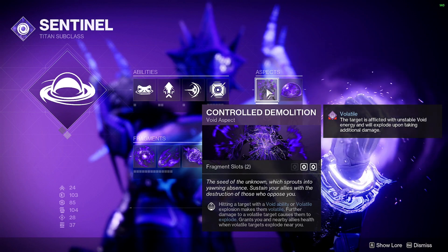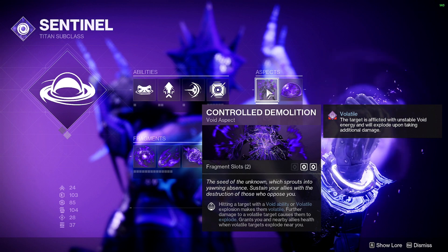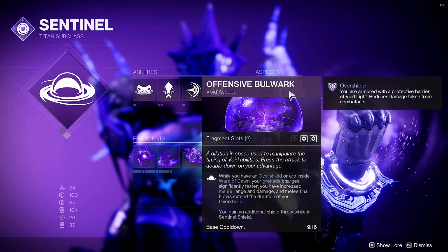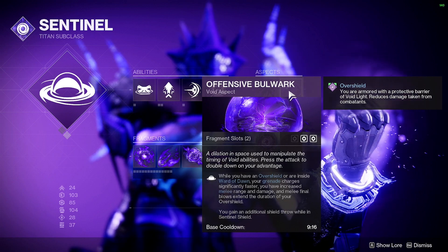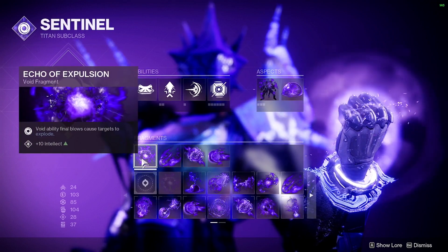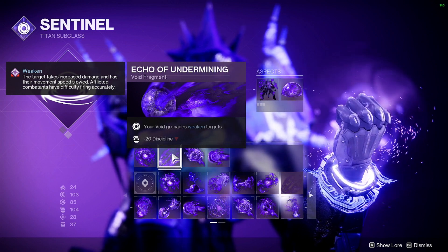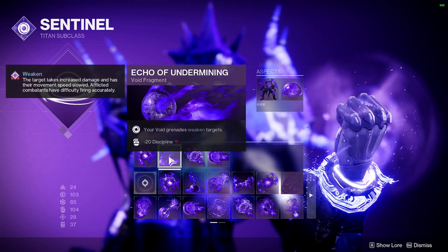Going to Controlled Demolition — this allows volatile explosions to heal you and your teammates, so it comes in handy when you're surrounded by allies. The second you throw your grenade and get a kill, all that purple explosion you see is going to heal you. Next is Bulwark — while you have your overshield, your abilities recharge faster. For the fragments: void ability final blows cause targets to explode — that's the explosion you're seeing — and that heals us. Void grenades weaken targets — not the most critical, but it makes my Scatter Grenades really effective.